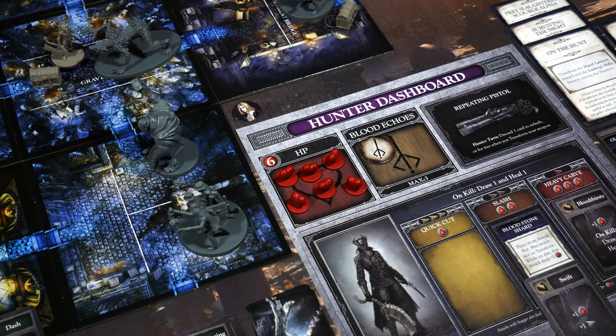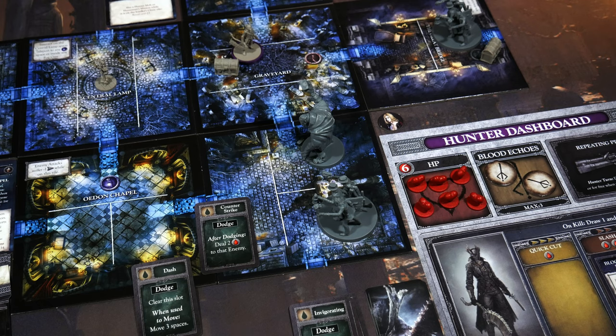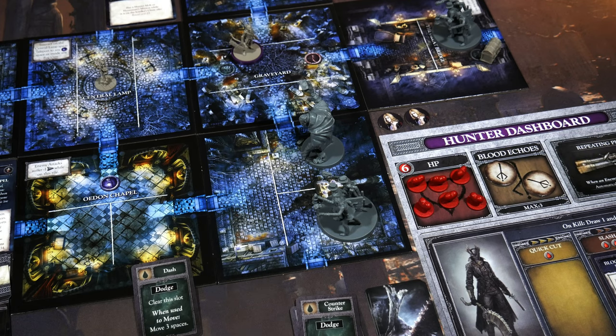Starting a new turn, we uptick the hunter's track — getting very close to the last position. I drew Invigorating and Swift. Using the Blue Elixir to move to the central lamp center space, then discarding a dodge card to move two spaces to the Scourge Beast and initiate an attack. Swift goes in the slash position — medium speed, two damage, plus one for the stone shard, plus one for Swift equals four damage, exactly what we need. The Scourge Beast got a basic attack, so I'll use my repeating pistol to stagger it — already exhausted. That attack from the enemy does nothing. My attack: slash for two, plus bloodstone shard one, plus Swift one — four damage, wiping that thing off the map. I need a card to open the consumable, but when I kill something I draw a card and heal one. I drew Counter-Strike. I'll use that card right now to get that consumable. We got Quicksilver Bullets — on the hunter's turn, refresh your firearm. I'll use that right now to refresh it.